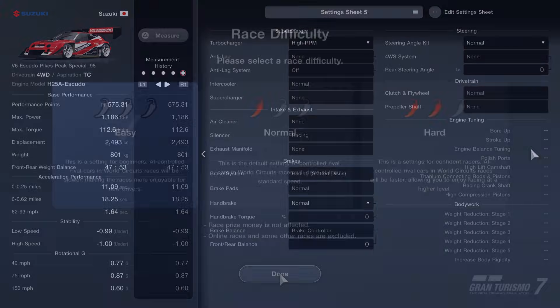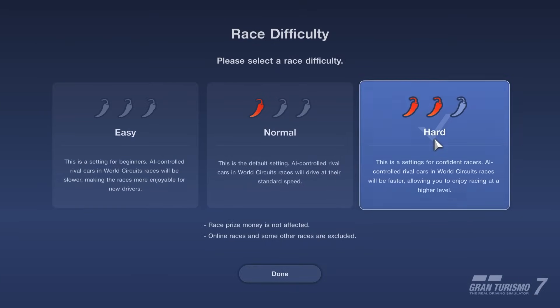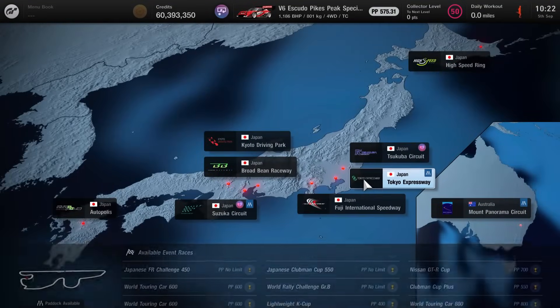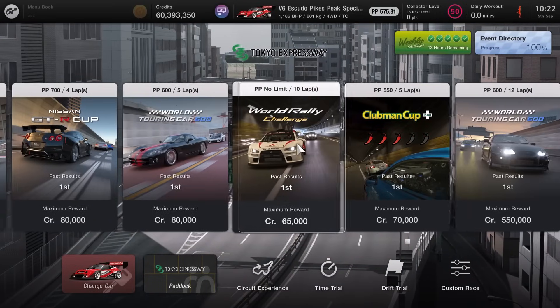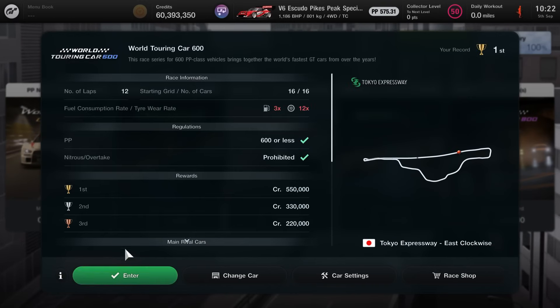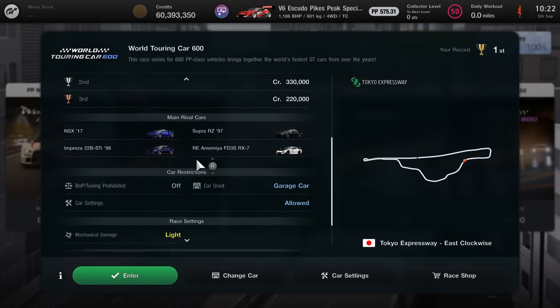So that is a relatively simple tuning sheet. In terms of difficulty, you actually want to run it on the hardest difficulty — just trust me on this. The event is over in Asia at Tokyo Expressway in Japan. You're looking for the 12-lap World Touring Car 600 event, which has a maximum reward of 550,000 credits. The PP rating is 600 or less, nitrous is prohibited, and there are your typical opponents.